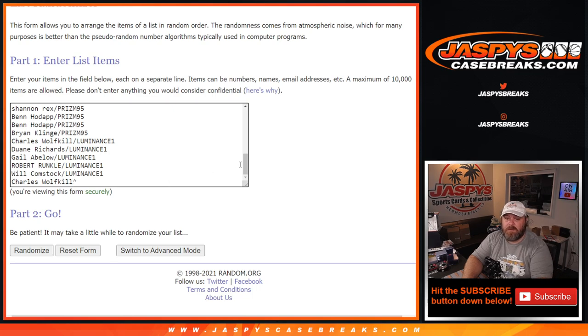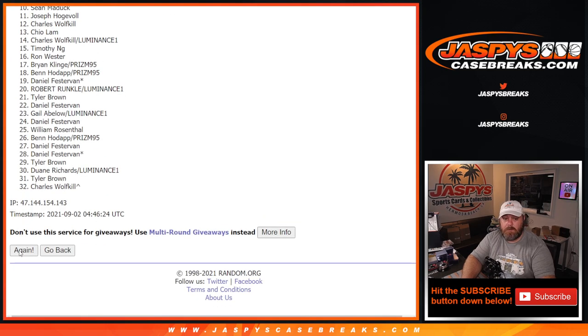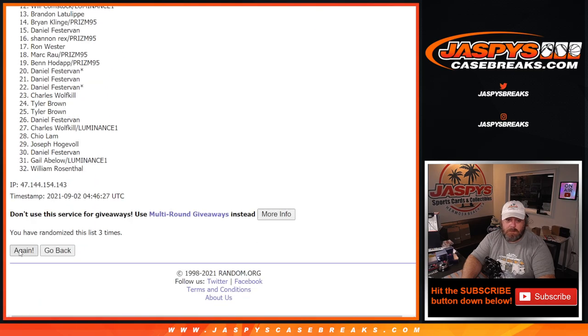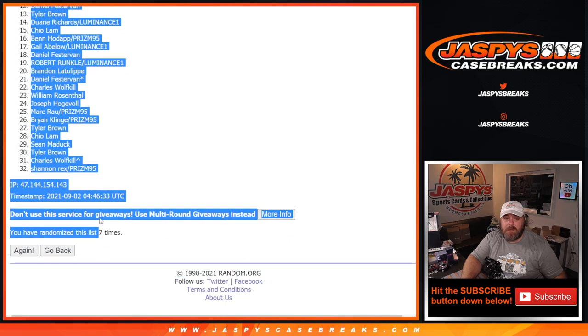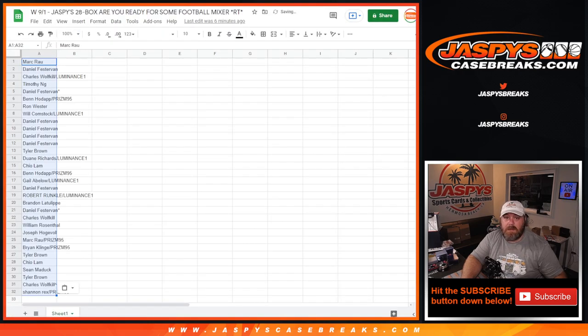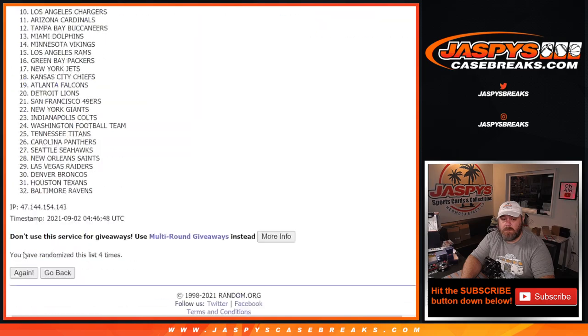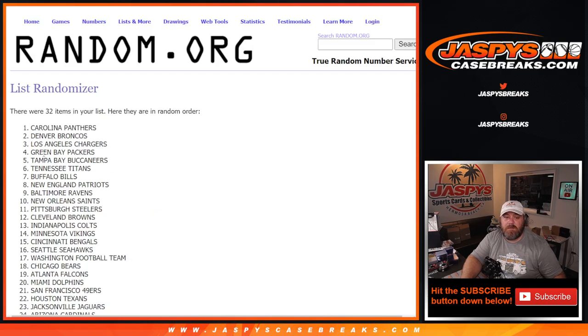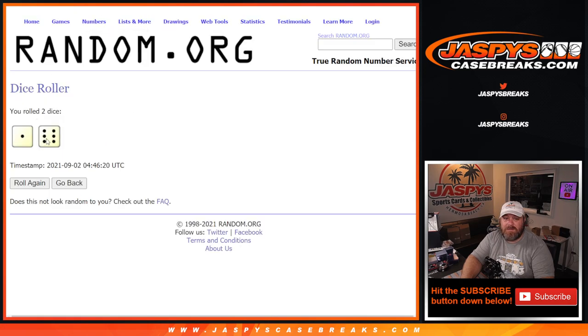Now here's the full 32-name list and the list of teams. Dice roll to randomize both lists and pair them up — one and a six, seven times. Seven — the final time — from Mark Rau down to Rex, seven times in the randomizer. And seven times on the teams. The Carolina Panthers down to the Kansas City Chiefs, seven times on the randomizer, seven times on the names, and seven times on the dice.